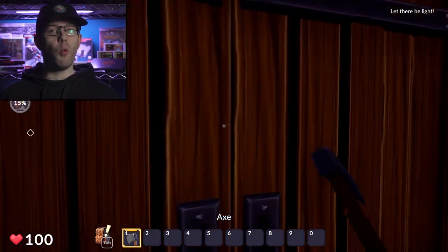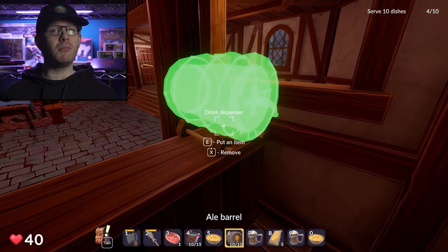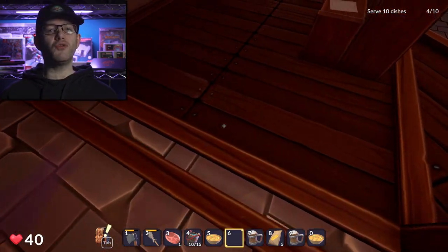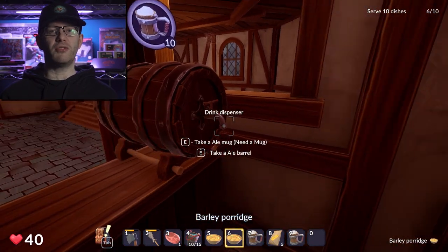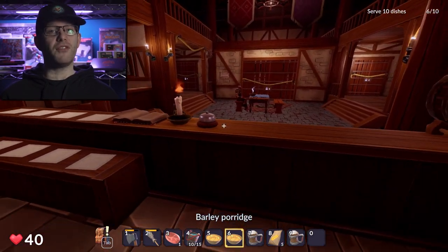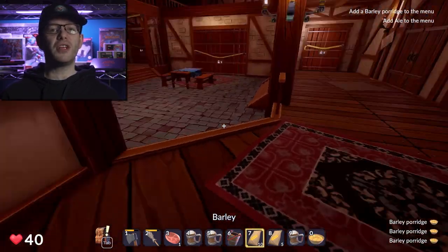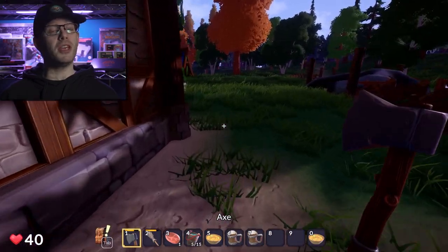And then we have our customers. They'll wander in when they spot an empty seat, place their orders from your available menu, and sometimes get a bit too merry. When that happens, you might need to give them a gentle reminder about proper tavern etiquette with your broom. The tavern gets busier as your reputation grows, and you'll need to decide whether to handle everything yourself or invest in some owl helpers. These feathered friends can take orders and deliver food, leaving you free to focus on the cooking, or perhaps even some questing.